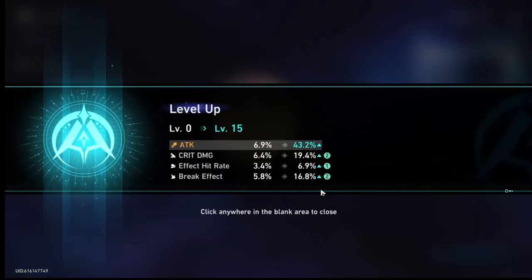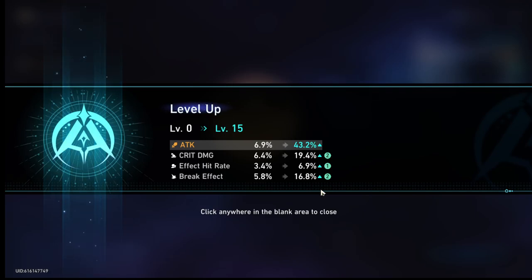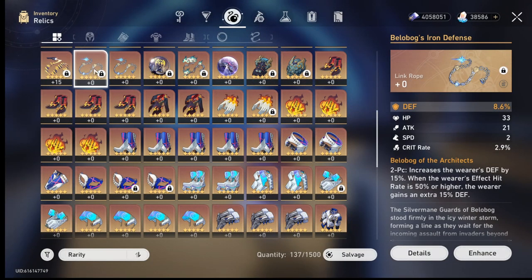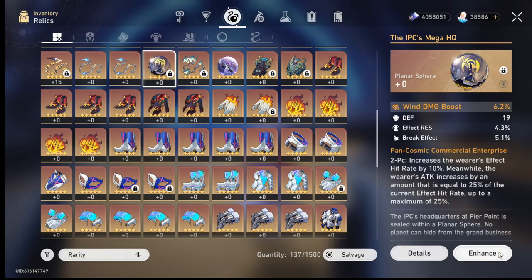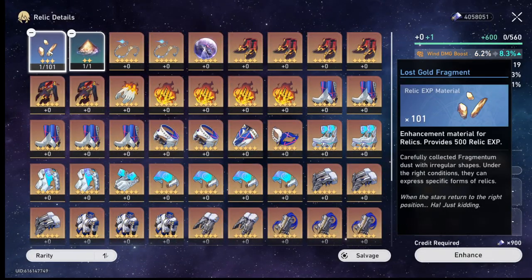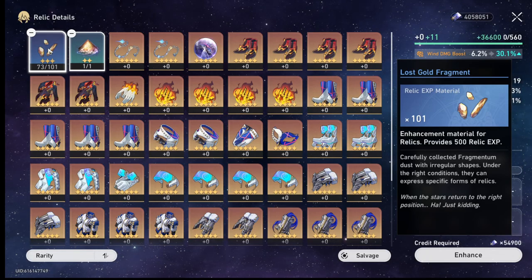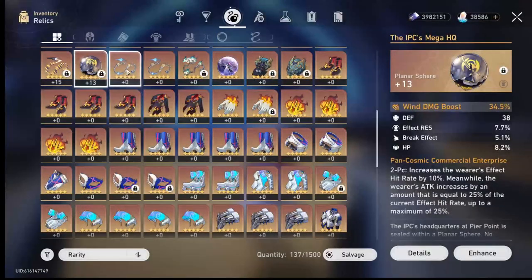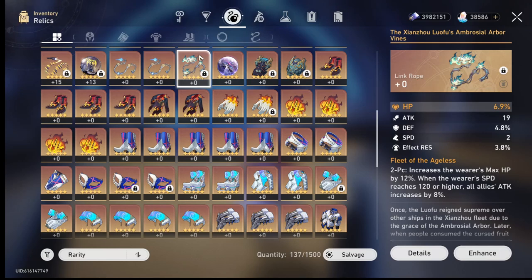That's actually really good — it got good stats, so that's a keeper. Not really a keeper either — it has two flat stats, so not really. Wind damage boost — this might be a good option for Sampo. Let's just go full send on it since I don't actually lose any EXP if I need to sacrifice it for a better relic. I think I already have a good enough one anyway.